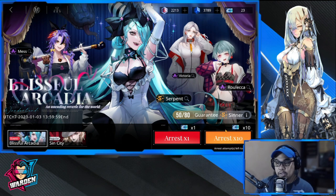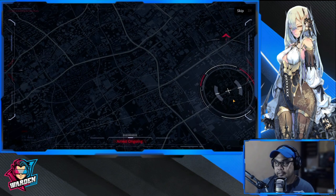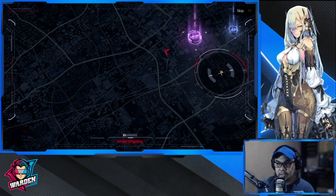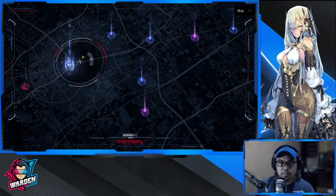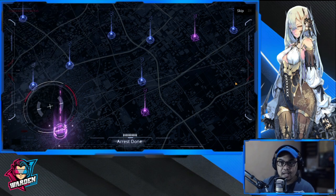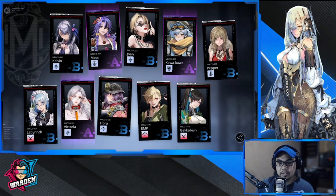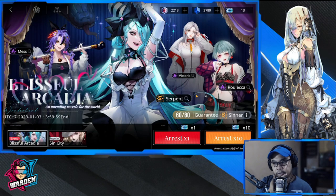We have another copy of Mess — so I have two now. And we have 10 more pulls for 60. Lots of purples in my pulls recently, I'm just missing a yellow. Hopefully we get another copy of Mess or Serpent here. Victoria and Mess — another copy, that's the third copy of Mess. 20 more for pity and still no Serpent.